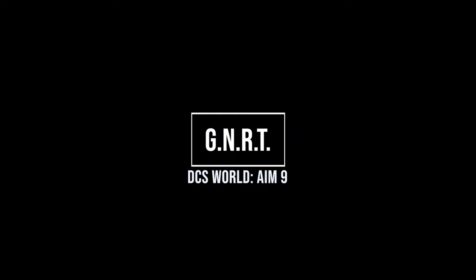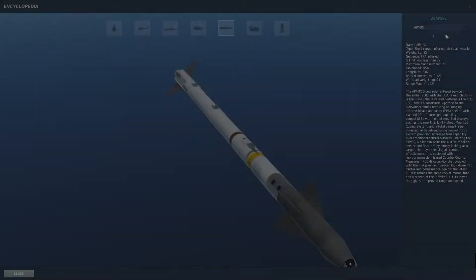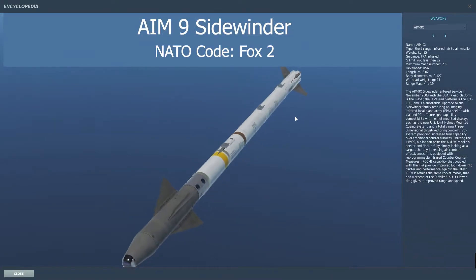Hey everybody, Hatcher here with gaming news, reviews, and tips. Today we're going to take a bit of a dive into the AIM-9 Sidewinder, which is codenamed FOX-2.